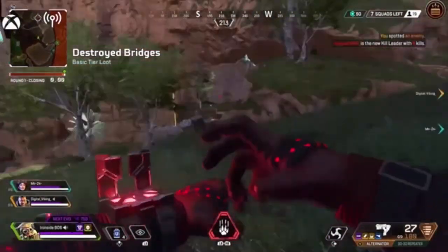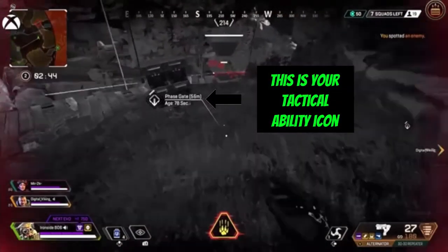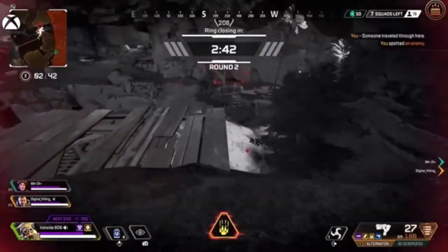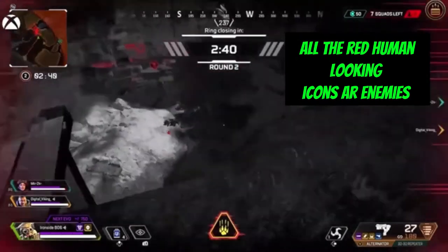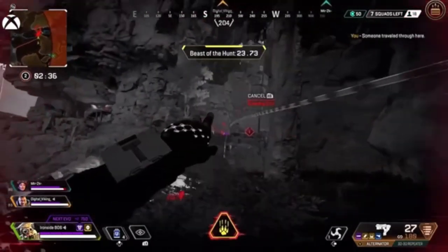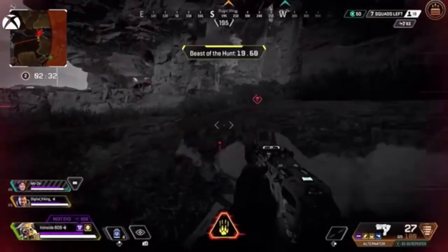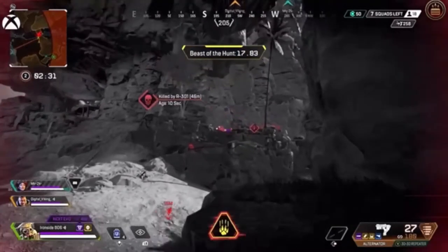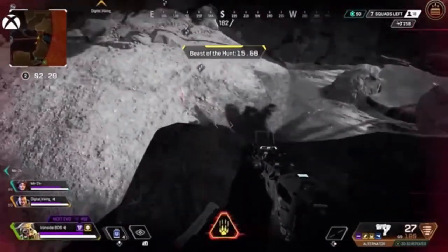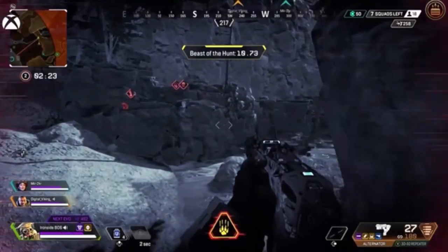Let me show you. All the bad guys turn red, and these are his ultimate abilities letting you see where the threats are. Any little indicators show where they might have been, and those orange marks indicate whether they're present or not.